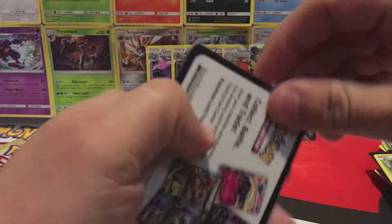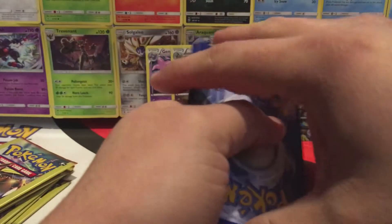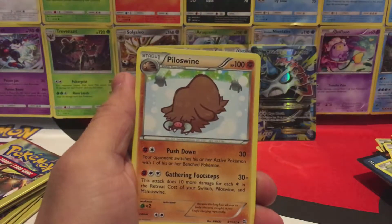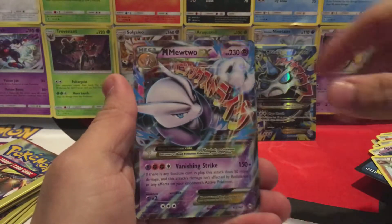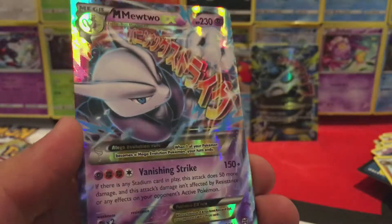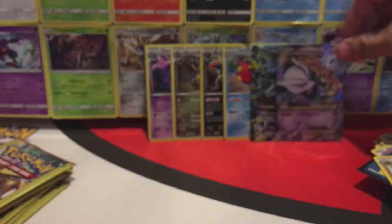Okay, I think I've seen something — let's do the pack trick really quick. We have an Elgem, Piloswine, and wow — a Mega Mewtwo EX! That's a very pretty card. Okay, two EXs — by far we beat last part. Let's keep things going, maybe we can pull a third. Hopefully.